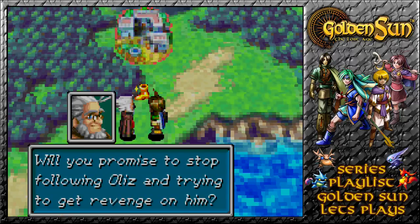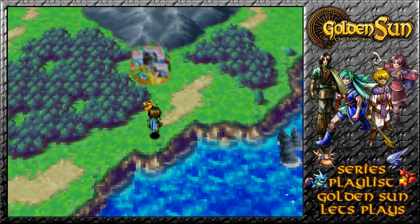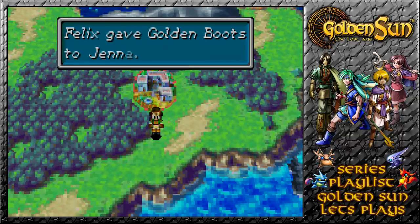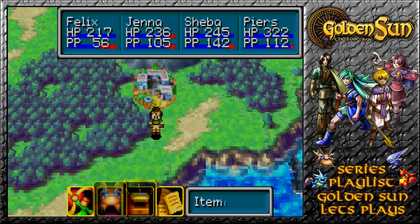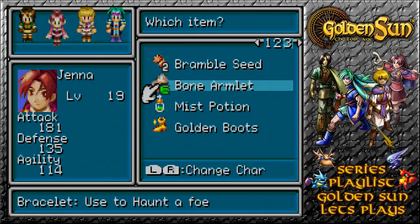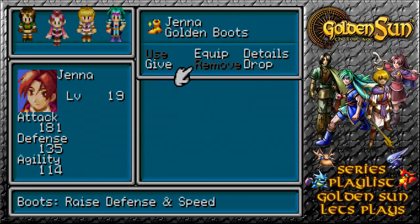Will you promise to stop following Olis and trying to get revenge on him? Something seems to have dropped here, so I'm going to claim it. Felix got golden boots and gave them to Jenna. What are golden boots? They raise defense and speed — defense by 11, speed by a lot. A lot, we call that.